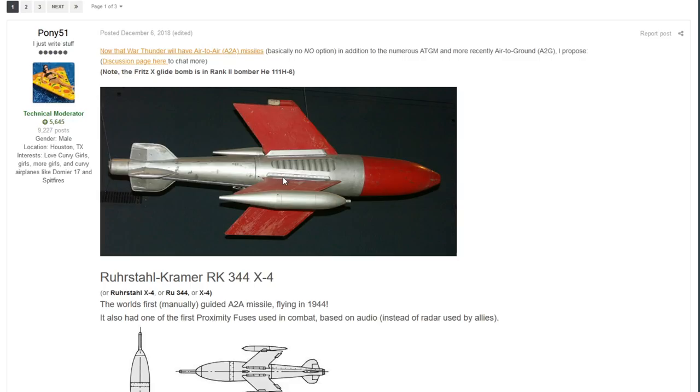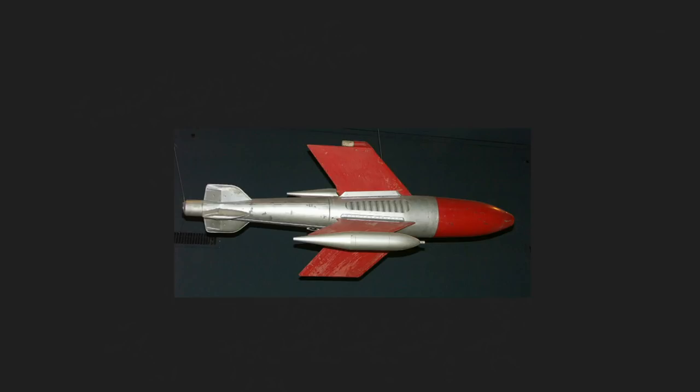The next suggestion is from Pony51 and covers the Ruhrstahl-Kramer RK 344 X-4. This was one of the first air-to-air missiles ever produced - the first manually guided air-to-air missile - and it flew in 1944. It had one of the first proximity fuses used in combat, interestingly based on audio. Dr. Max Kramer at Ruhrstahl began work on the X-4 in June 1943.